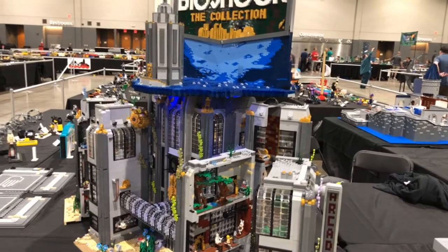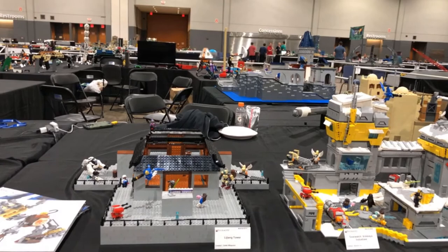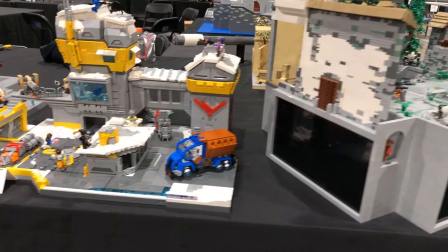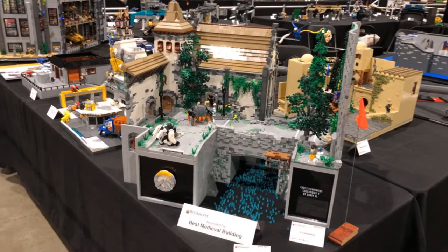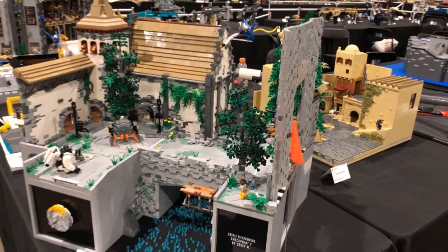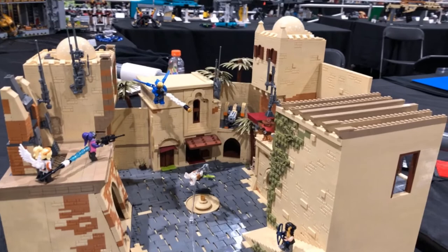Moving into a really awesome Overwatch maps collab. We've got Lijiang Tower, my buddy Simon did Volskaya Industries, featuring an amazing truck by our friend Marcus. Then we've got our second nominated build — from our very good friend Casey — an absolutely incredible rendition of Eichenwalde. He picked an awesome area and really did the build justice with tons of awesome little details. Very worthy of the nomination for sure! And another awesome one: Temple of Anubis from our friend Daniel, a Toronto builder, with really wonderful building for that map.